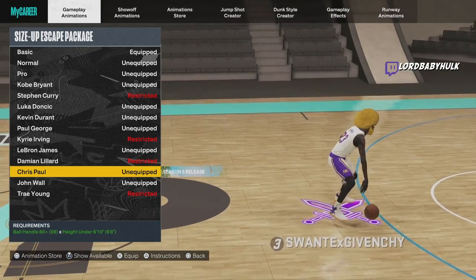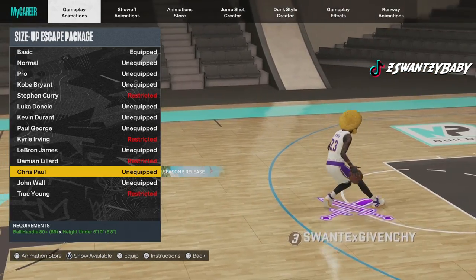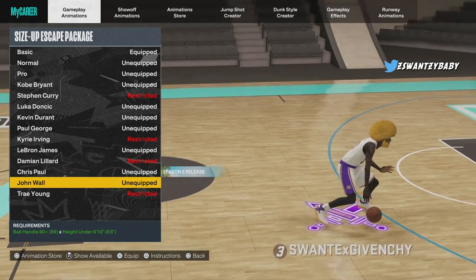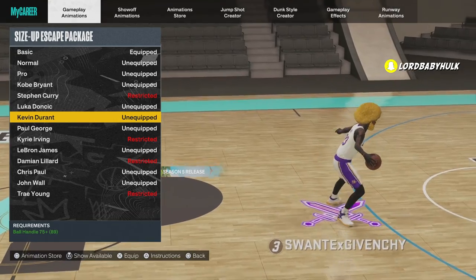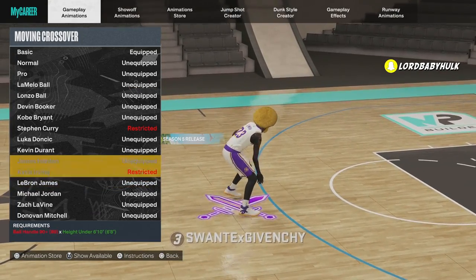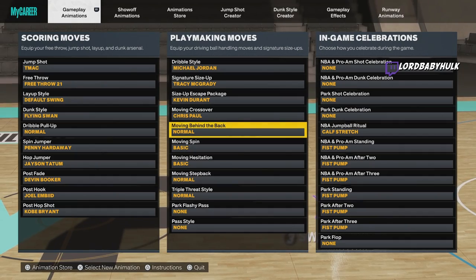If you don't like Giannis because you like to right-stick dribble and don't stand-still dribble, you can use T-Mac, DeRozan, or Wade. My favorite is Giannis or T-Mac — those are my top two. For the scape size up, this is actually a good one. It has nice misdirections and the Luka step back. For escape size up, John Wall is my favorite — gives you faster momentums and faster misdirections. If you don't like that, KD would be second, then Kobe.